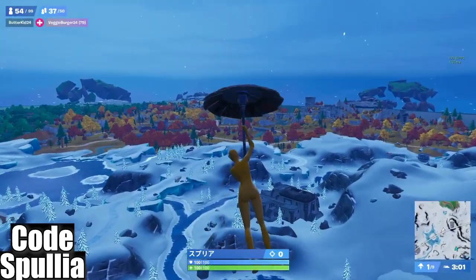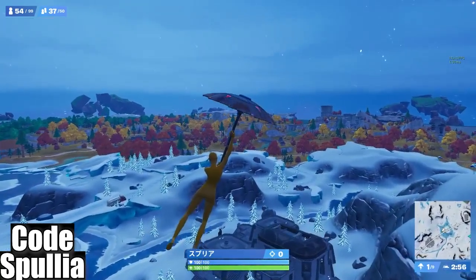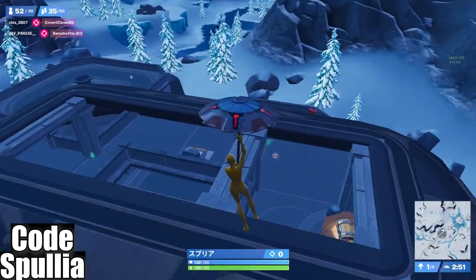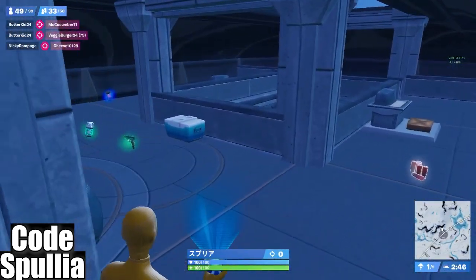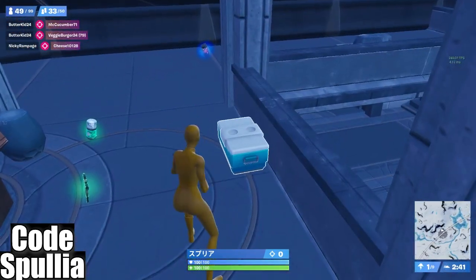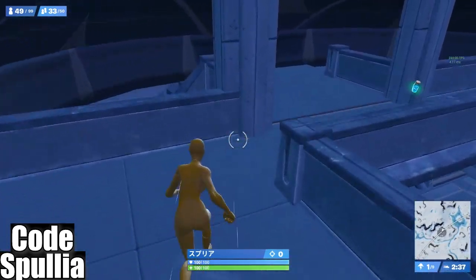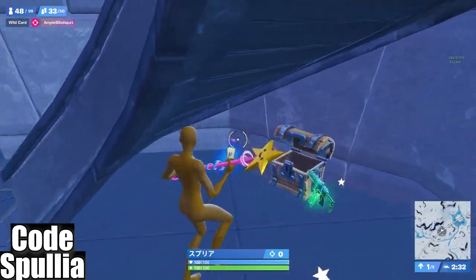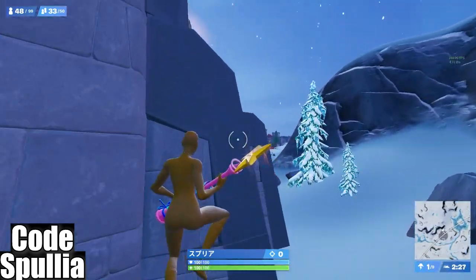We want to maximize our potential to get our end-game loadout. Watch how I work this building. I save so much time by taking the same path every time. I used to jump down and try to avoid the launch pad but sometimes I'd hit it by accident, so now I just use the stairs. I can already see a chest from that little window so I know it's up there.